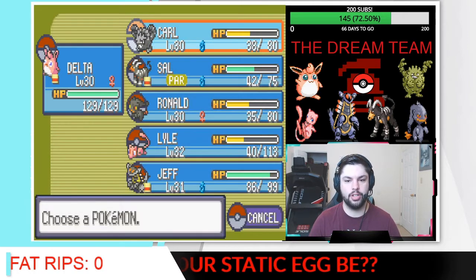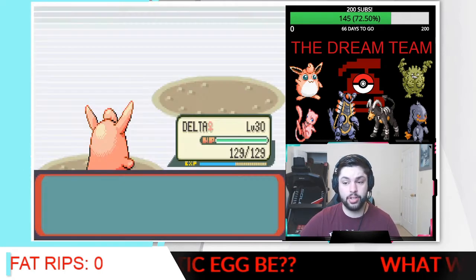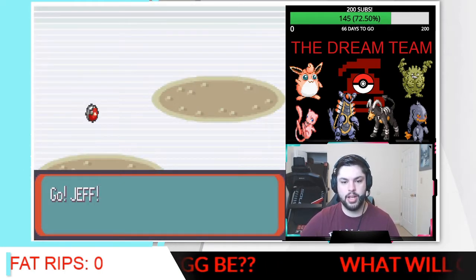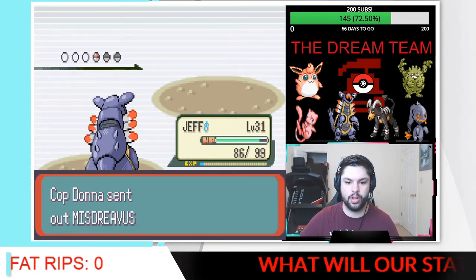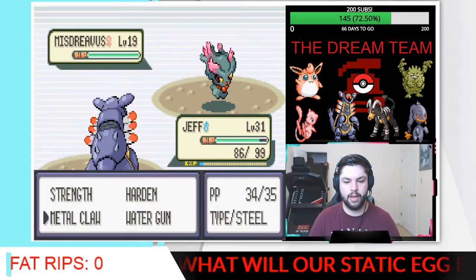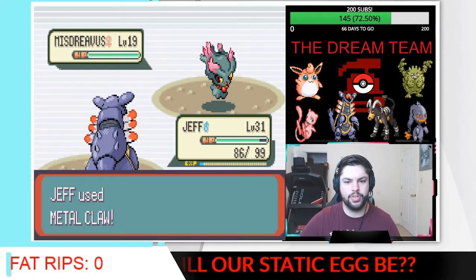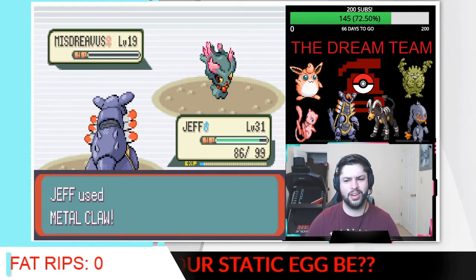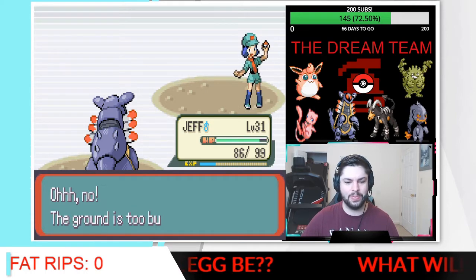We are going to have to switch — we'll bring in Jeff, actually. Jeff is a good candidate; he's got Metal Claw now. It's been a little while since I've recorded — basically the weekend — so I'm trying to remember what some of these Pokemon know. Oh my gosh, the one-hit KO! What an absolute animal.